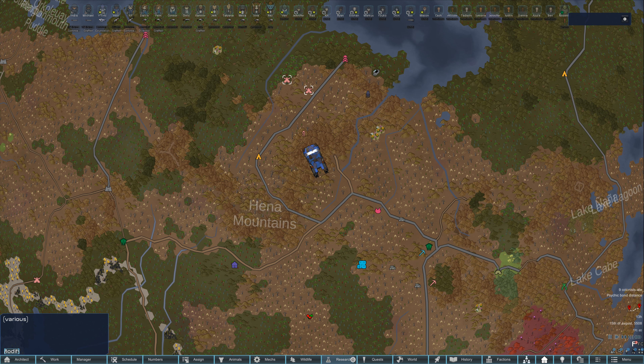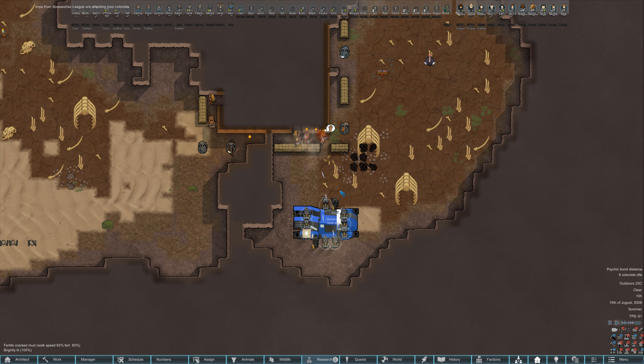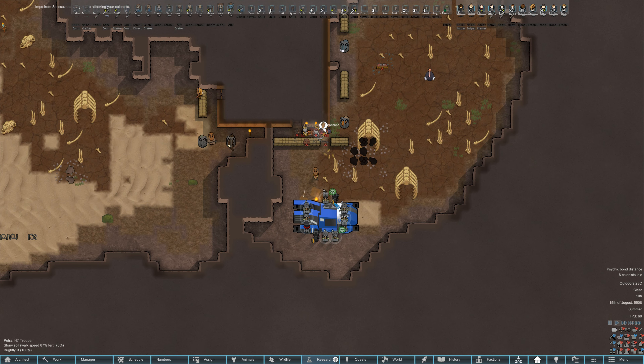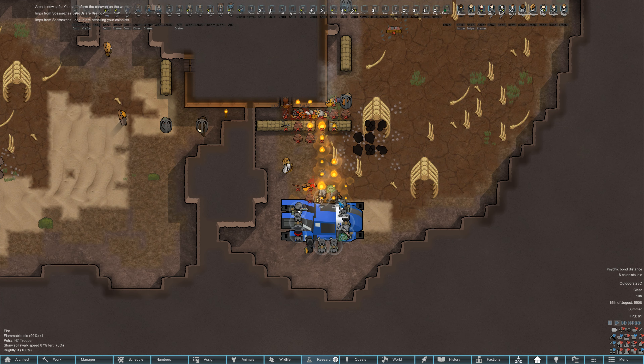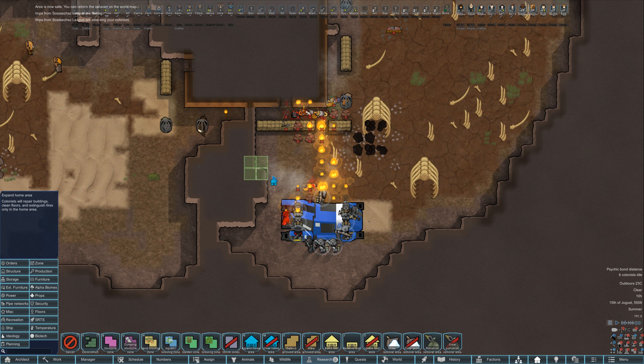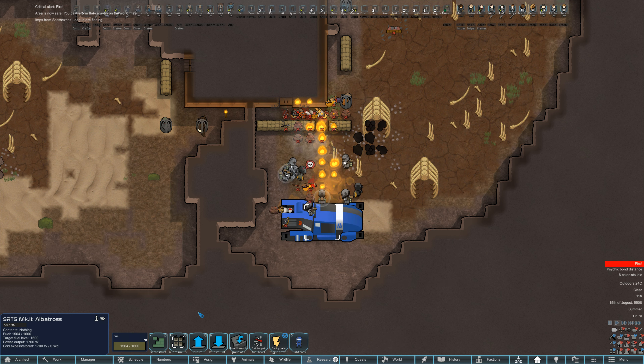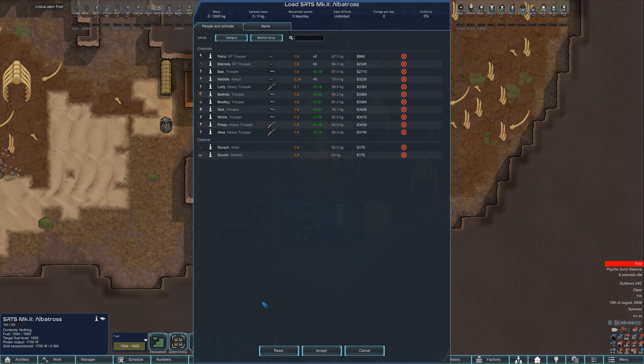This outpost is so tiny, it looks like it's one building. They are fleeing already. Let's go ahead and do this just to get that fire going. I think we're good - we don't really need to repair anything, so let's just hop on to the next one.